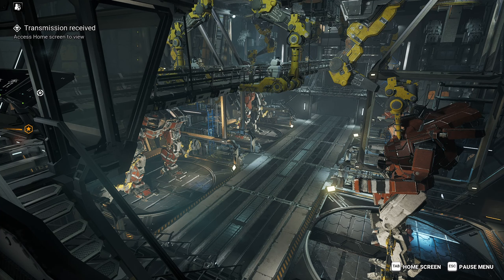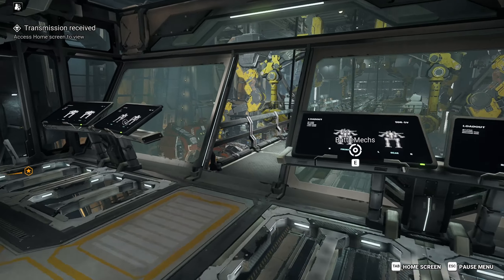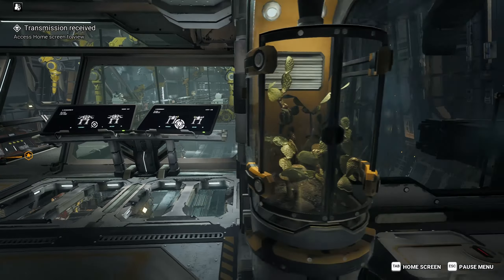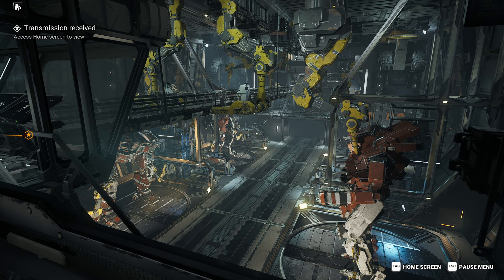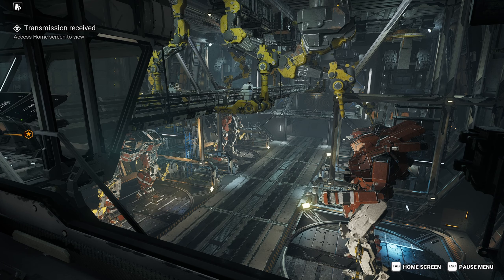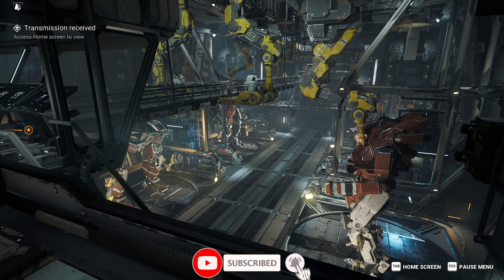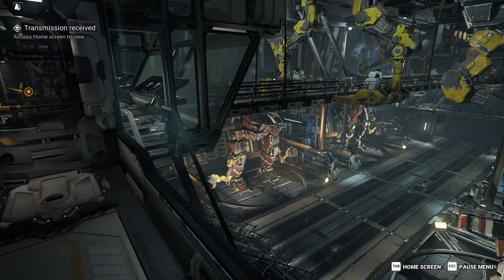Hey, welcome back to a new playthrough of MechWarrior 5 modded. We have added a bunch of different mods all from Yet Another Mech Lab — I did the entire suite. I think I left off some of the pirate weapons and most of the settings are left on default, so I didn't add a bunch of things. I may go back and tweak some things depending on how the playthrough goes. We're starting in the Kurita territory, which is something completely different for me. Normally I run Steiner or Davion, but I decided to do something a little different.